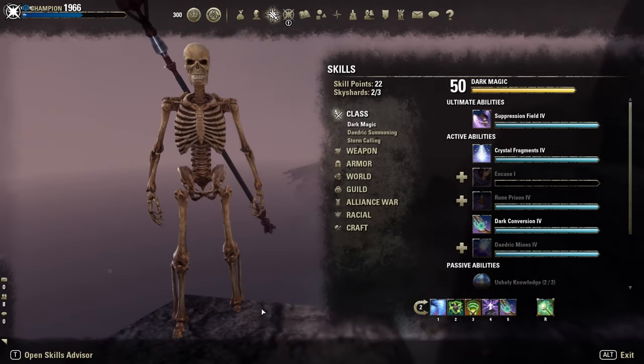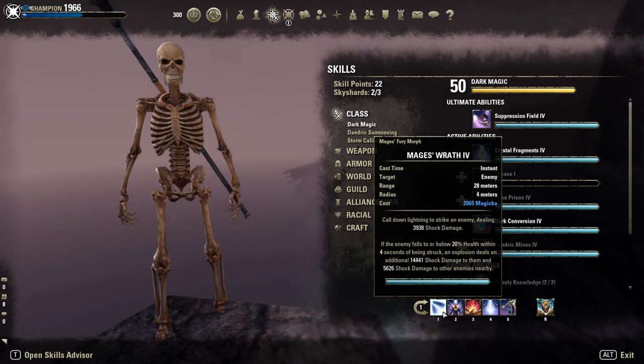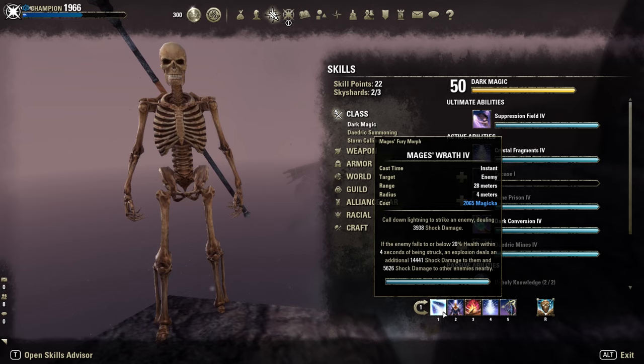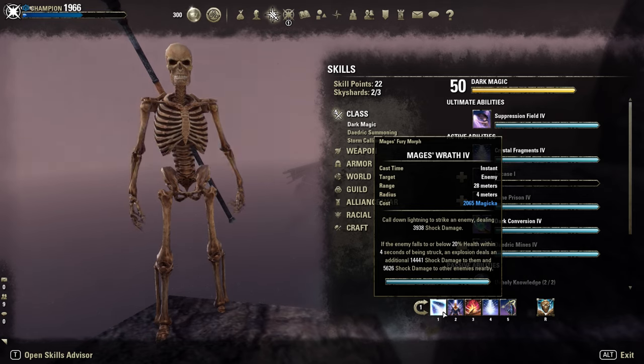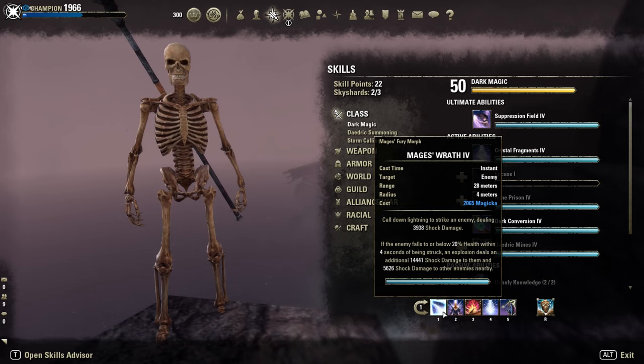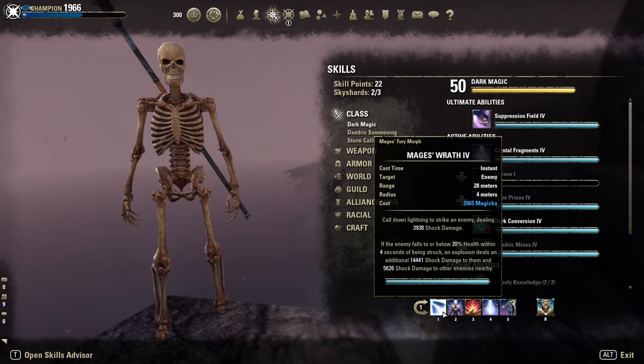Skills-wise, nothing has changed. Mage Wrath as execute — use it at 20%, or as a pre-execute, which means you can apply it like a DoT before the target is at 20% or below. Then it explodes automatically. It's basically a DoT execute, kinda unique to be honest.